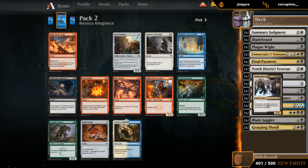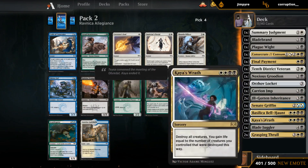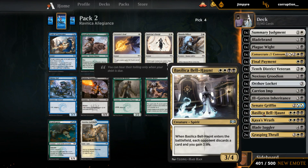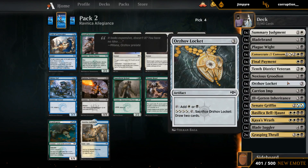Nice Spell Haunt. We want to make sure to pick up some Guild Gates since we do have all these double white, double black casting costs — without any Guild Gates these cards could be tricky to cast. We'll definitely prioritize Guild Gates highly now. We already have a Locket that can help there as well. Taking a quick look at our curve — a bit high on the four-drops.